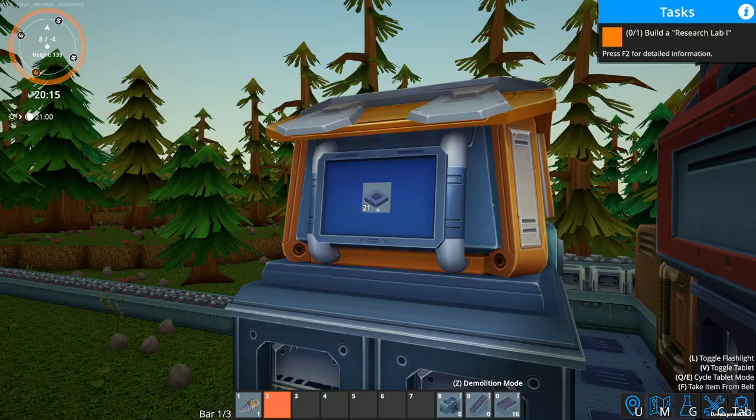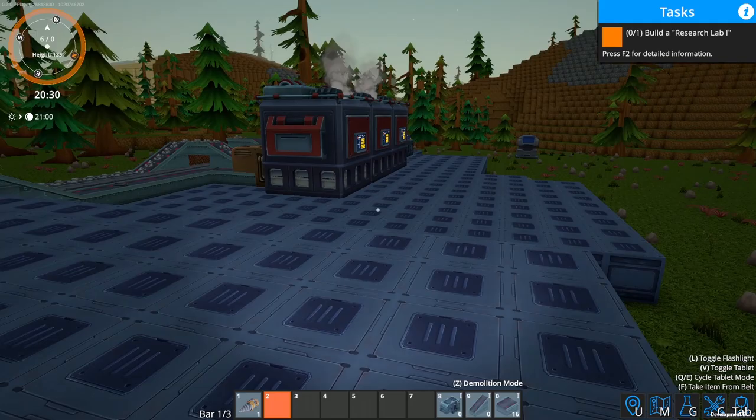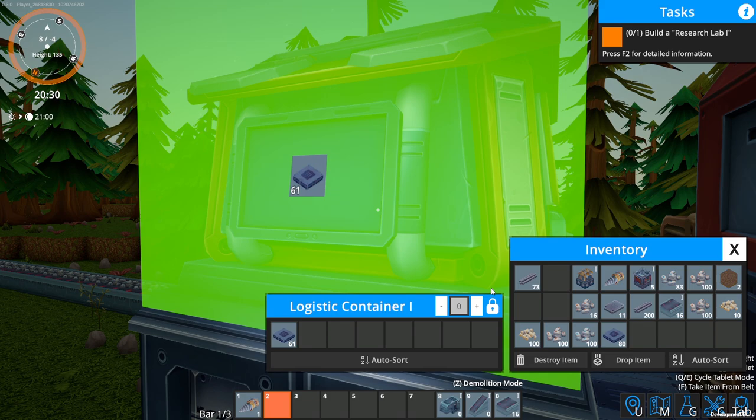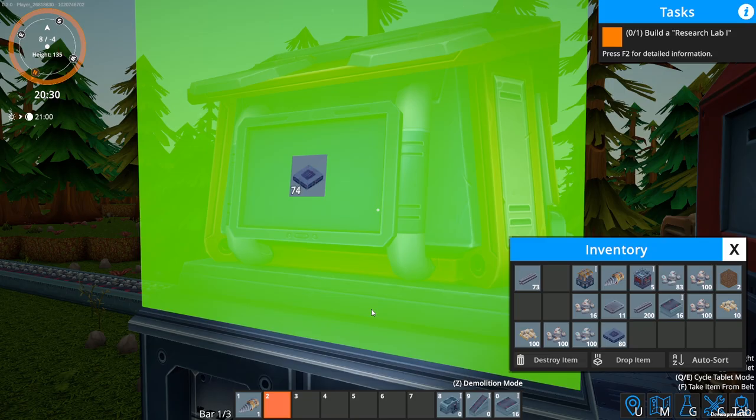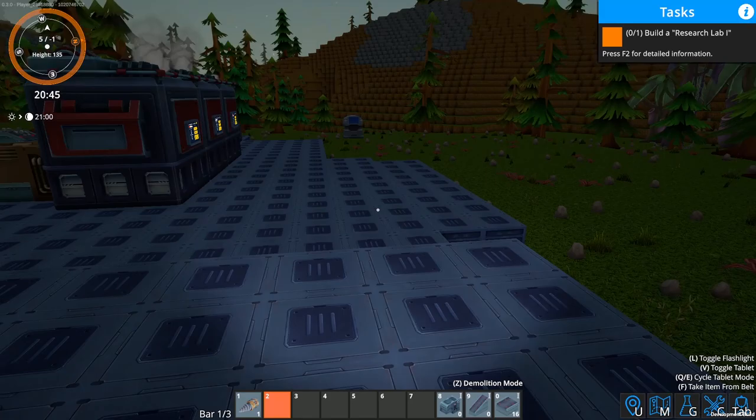That's our first production line. We now have building blocks being auto-built, which is great because I'm going to put building blocks everywhere. I'm going to double up the building blocks down here because I want this to be the proper level of the factory — anywhere where it dips down, this is all going to be building blocks.